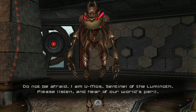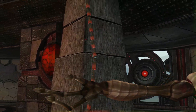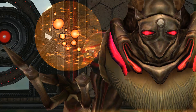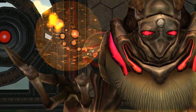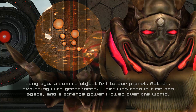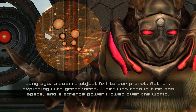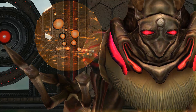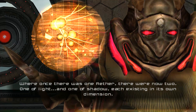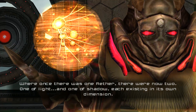Do not be afraid. I am Umas, Sentinel of the Luminoth. Please listen and hear of our world's peril. Long ago, a cosmic object fell to our planet, Aether, exploding with great force. A rift was torn in time and space, and a strange power flowed over the world. Where once there was one Aether, there were now two — one of light and one of shadow, each existing in its own dimension.